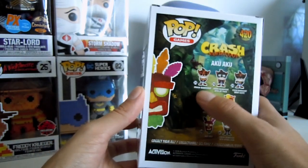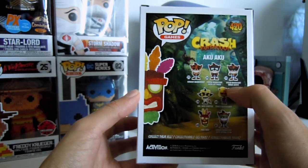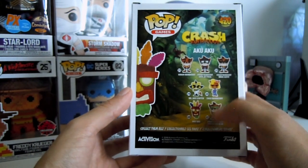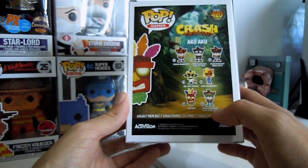Here's the back view. Got the original Crash Bandicoot, Crash with a jetpack, biker outfit, Dr. Neo Cortex, Coco Bandicoot, Aku Aku, and Crash Bandicoot with scuba gear.